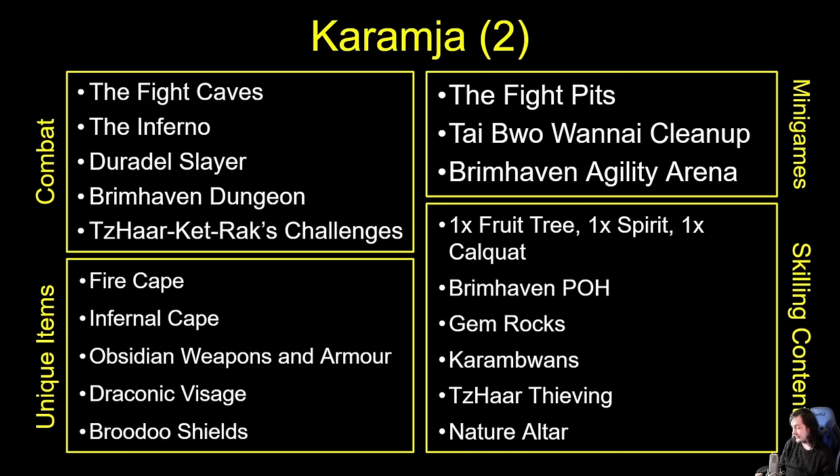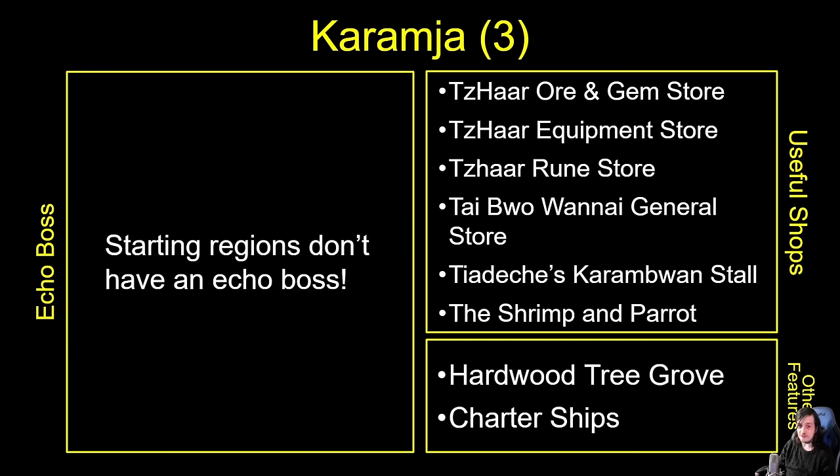Moving on to Karamja's useful shops: we've got the Shilo Village Gem Store — super useful, especially with unlimited stocks. It's the only place you can get an Onyx without getting it as a unique drop, so you can easily convert a cash stack or chaos runes into tokkul and buy an Onyx. We've got the Rune Store, Tiadche's Karamjan stall with unlimited cooked Karambwans — and if you have Golden God you can buy those noted. The Shrimp and Parrot gives a lot of food as well. Charter Ships are also available with all their shops.